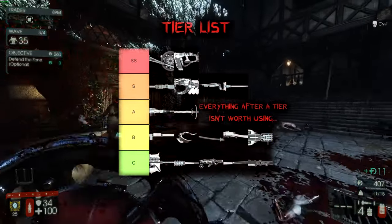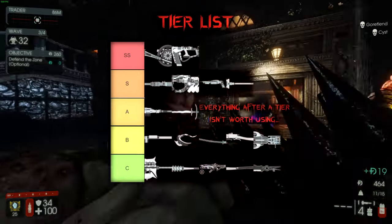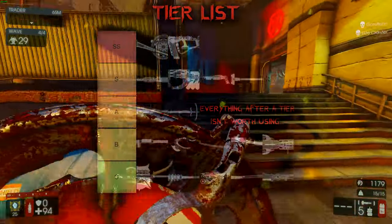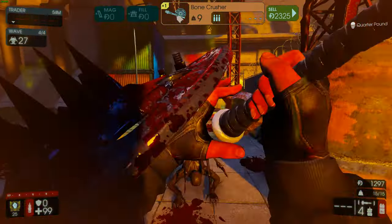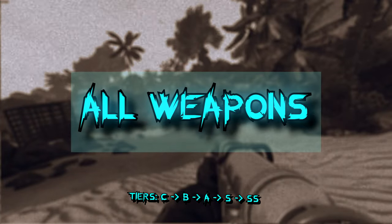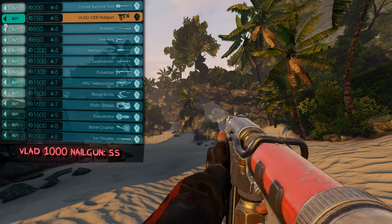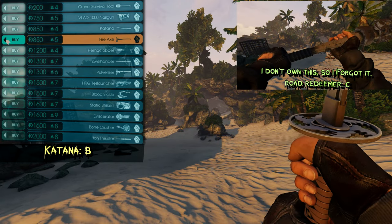I'll go over every single weapon, though I don't have much experience with many of them since I don't experiment much with Berserker. A lot of his other melee weapons aren't that good — being able to parry a Husk's flame attack and the damage reduction on the Bone Crusher means it objectively is the best melee weapon. The Vlad 1000 nail gun is good for Husks and EDARs as a range weapon — I'd recommend it, and usually you don't need it until the later waves. The upgraded Crovel will get you through the first three or four waves.